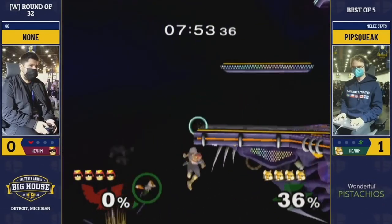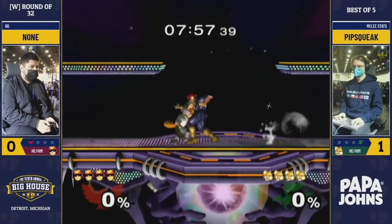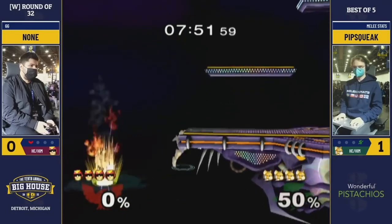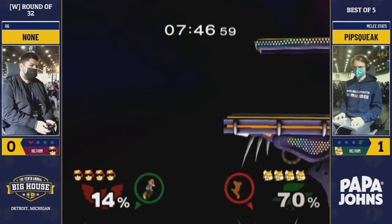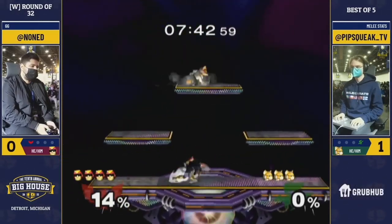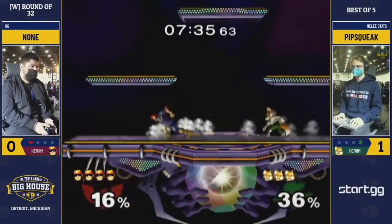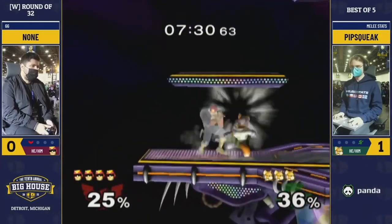Now, two things. First of all, I go for a grab — at zero, grab does nothing for you basically. I think grab is pretty garbage until 37%, where you can start doing up throw nair, and up throw nair knocks down and true combos at that percent. Before that point you have a ton of pseudo-real combos that Falcon can get out of, but no Falcon is gonna consistently get out of all of them. So you really shouldn't be grabbing that much, but if they overuse shielding, it's okay.